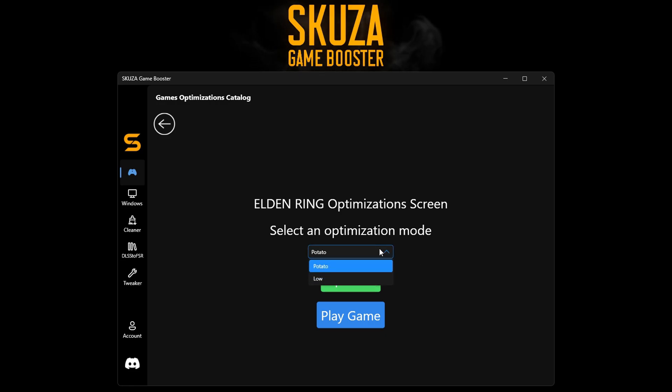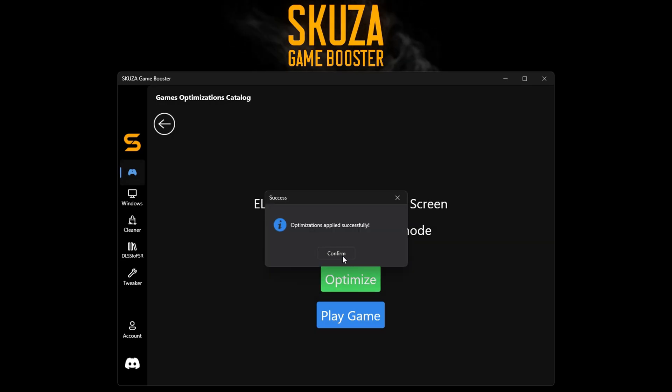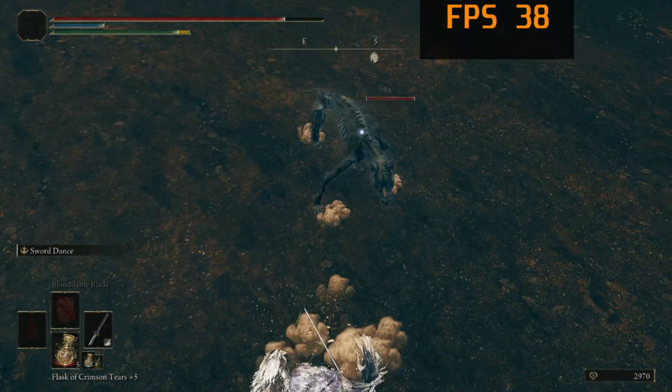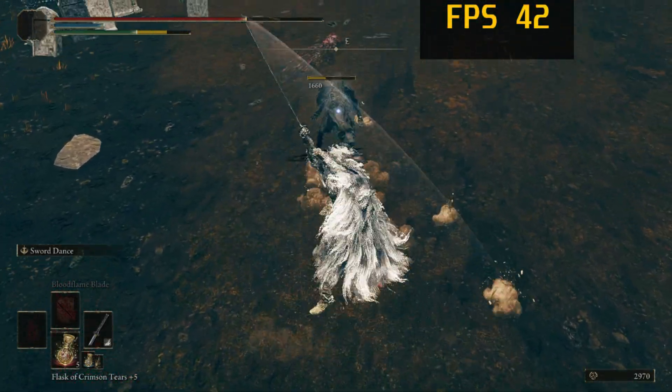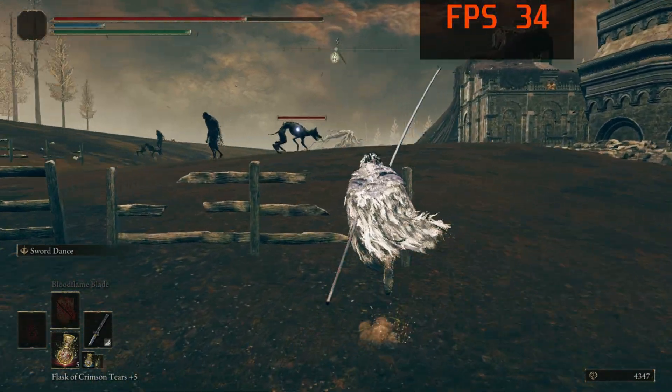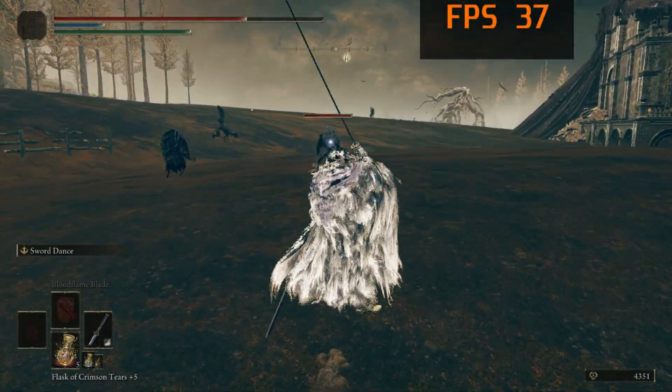Click Optimize to save the settings. Then click Play Game Booster, and you'll see a significant improvement in FPS, making the game run much smoother and boss fights much easier. And that's it — you've successfully optimized Elden Ring using Skuza Game Booster.